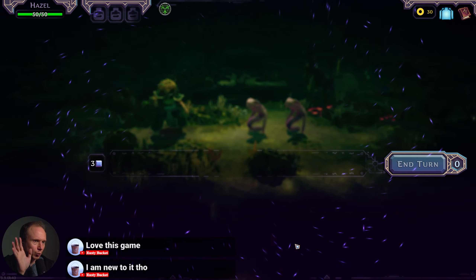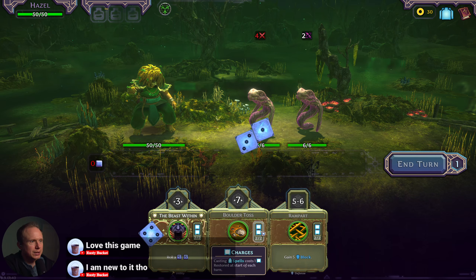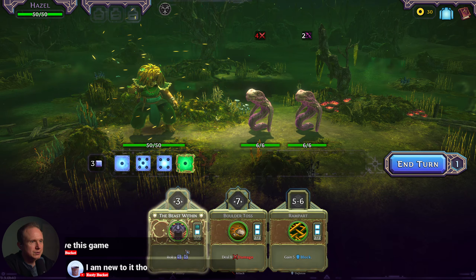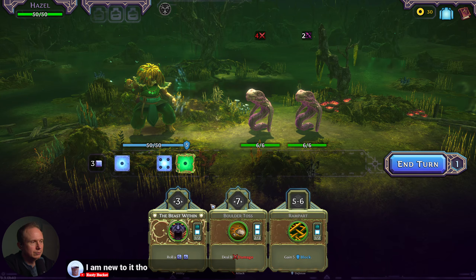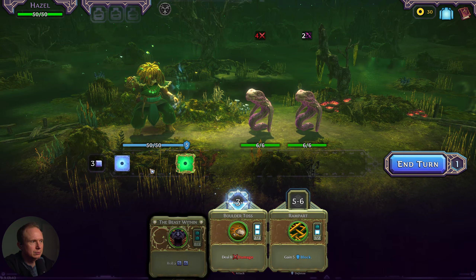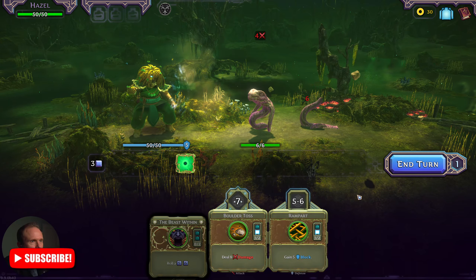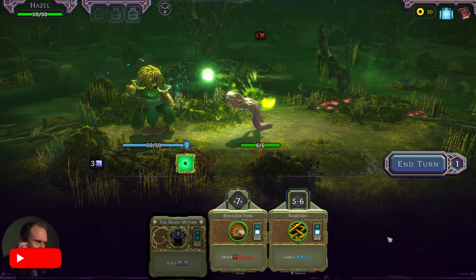I'd like to see a little more work done on the elites, but alright. So what we're gonna do is when we see threes, we convert them to fives and sixes, we block up, and then we boulder you. Alright, good first turn.